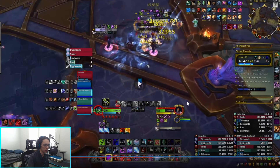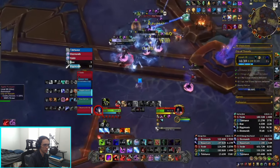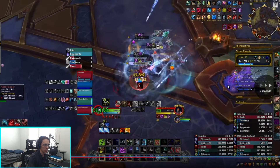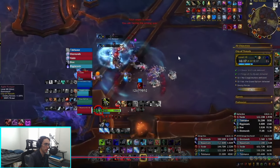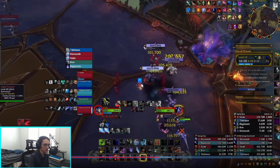You'll see all these mobs over here immediately start going after the healer. Now to get around this problem there are a few ways to go about it — one is just pure damage, the other is — if you look right here — I health pot, and it immediately taunts everything.